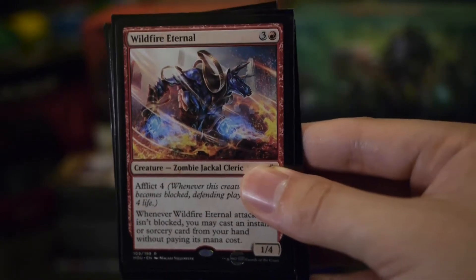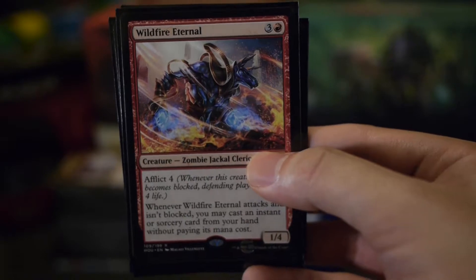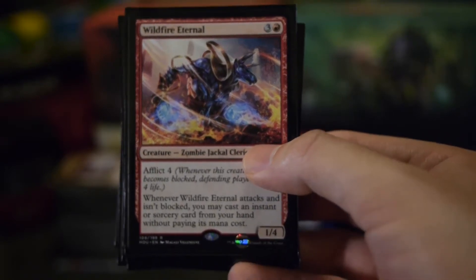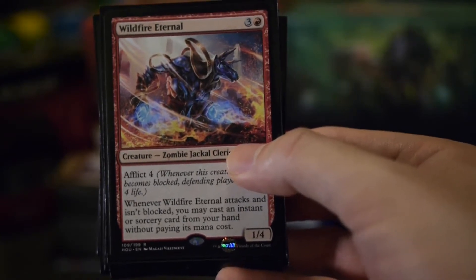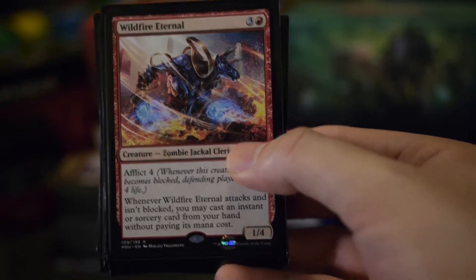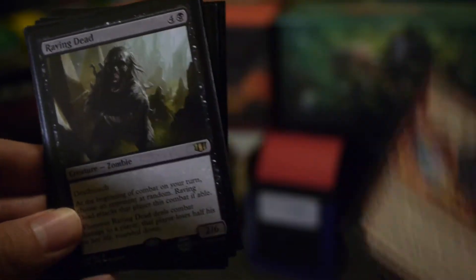Whenever Wildfire Eternal attacks and isn't blocked, you may cast an instant or sorcery card without paying its mana cost. That's pretty good, especially when you can give it unblockable. And it's a zombie, which is very handy.